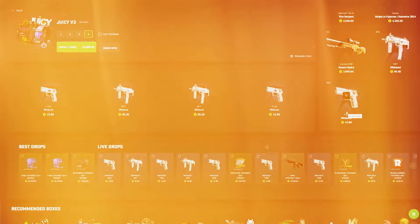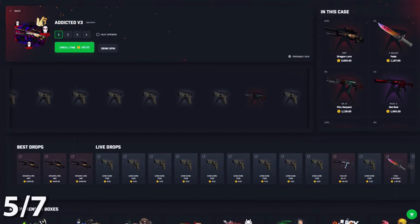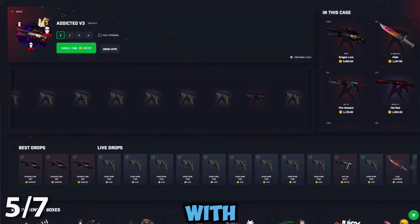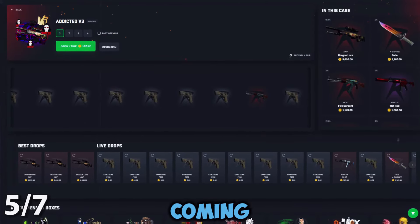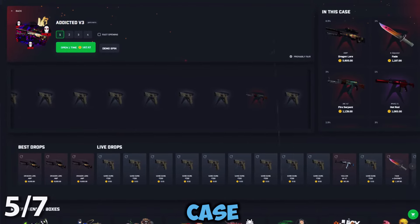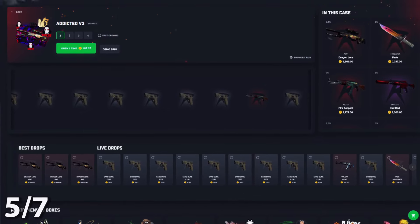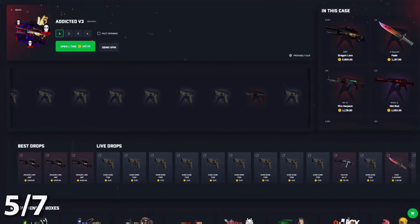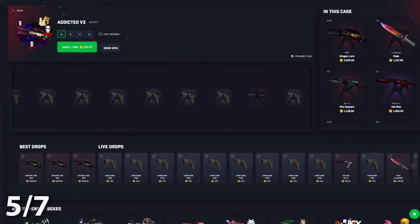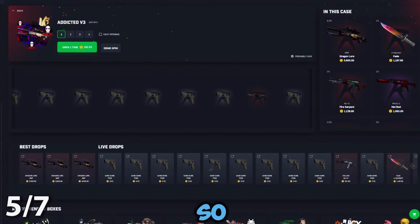Number five is the Addicted v3 case — another 10 case with a 56x max win. It comes in at number five because it's basically a worse Viva case. The odds aren't any better, you're really not pulling anything of note, it's not a unique case, and the visuals are just whatever. Honestly not that fun to open, and there are better cases out there.